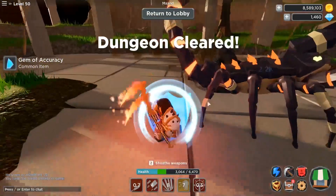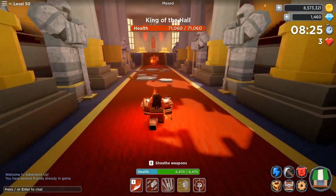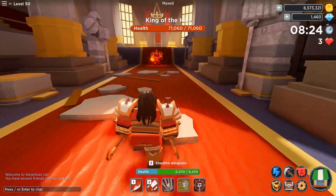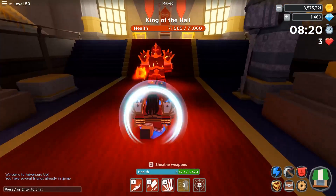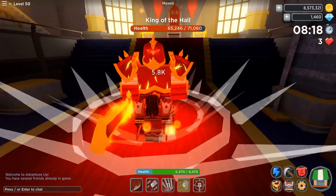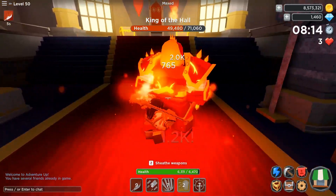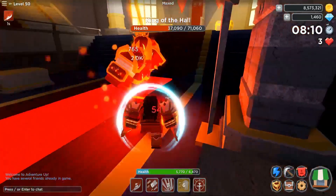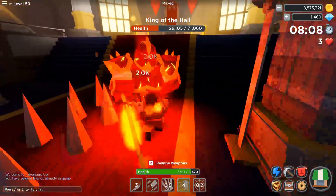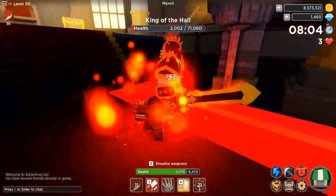There you have it guys — we literally just cruised smoothly along the max TOA map. I know many of you would say that my gem level is the reason why it is effective, and that is actually the point. Playing with your strength and fortitude gems depending on how your runs are going is the key to unlock your warrior's full potential. If this video helped you then leave it a thumbs up, and as always, thank you so much for watching. Stay cold, peace out!